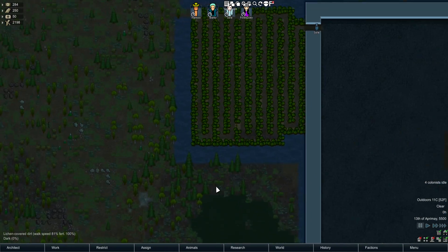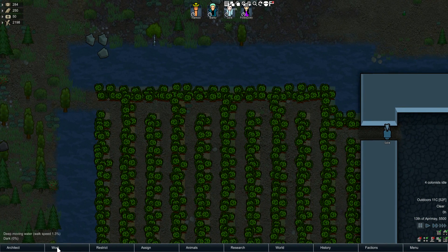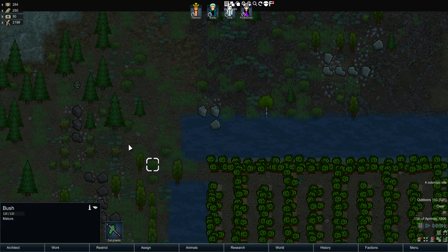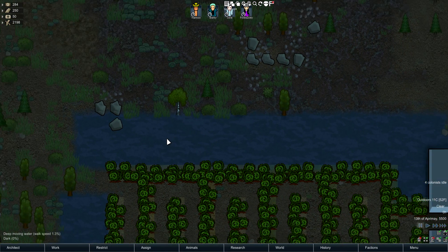So, this is the Tangle Weed mod. What it does is it slows down raiders who walk over it. On top of that, I also have the Bridgelo mod — you can see the Bridges tab here. Why do I have the Bridgelo mod? Well, this is Deep Moving Water, and in the original RimWorld Alpha 17, Deep Moving Water is impassable. In the Bridges mod, it sets it to 1.3% walk speed.